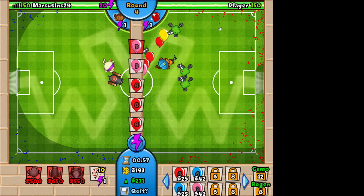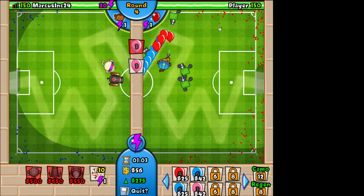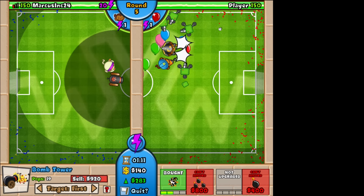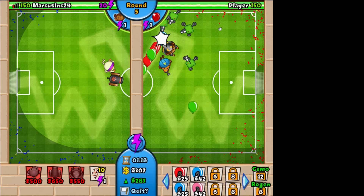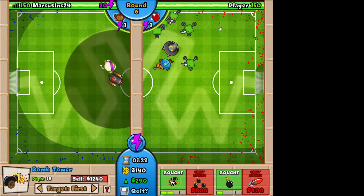Throw a couple of balloons at him — pink ones, get a couple of the red ones going, and then mass produce. It almost worked. We really need to get bigger bombs going. We're going to get the missile launcher. All right, that's good.